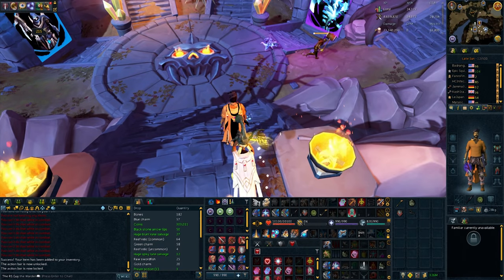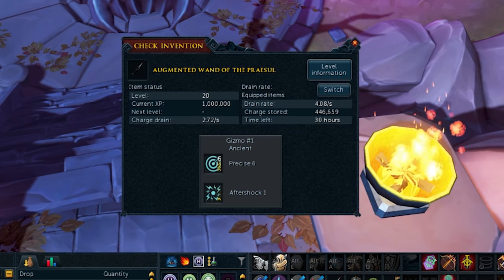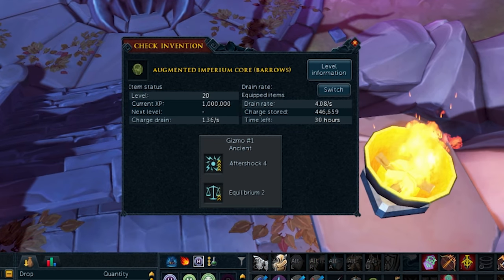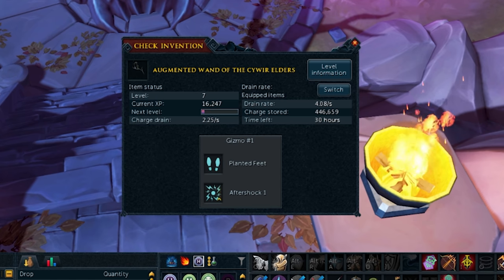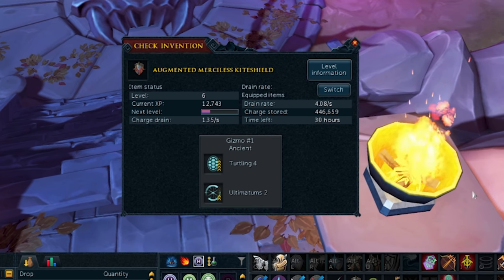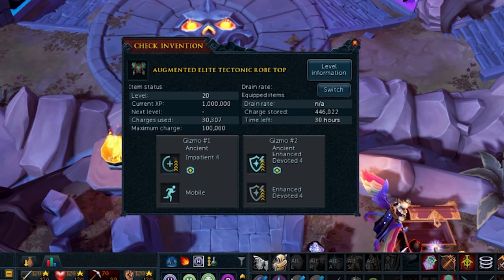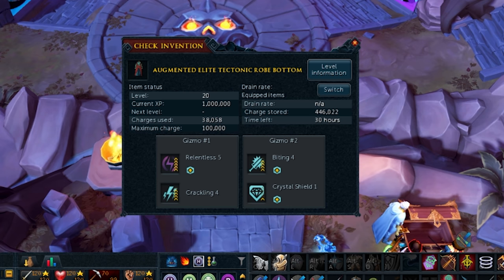Now that we've covered all of the PVM perks, let's take a look at what my actual perk setup is using magic as a sample combat style. On my primary wand, I've got Precise 6 Aftershock 1, and on my offhand I've got Aftershock 4 Equilibrium 2. On my two-handed weapon, I've got Aftershock 4 Equilibrium 2 along with Precise 6 Ruthless 1. For switch perks, I've got a Planted Feet switch on a Wand of the Cywir Elders with Planted Feet Aftershock 1 on it, a Flanking switch on a barrows-dyed Seismic Singularity with Flanking 4, and my tier 90 shield has Turtling 4. For armor perks, I've got Impatient 4 Mobile and Enhanced Devoted 4 on my top, and Relentless 5 Crackling 4 along with Biting 4 Crystal Shield 1 on my legs. This isn't necessarily best in slot in all scenarios — it's important to consider which types of PVM you do to determine which combo perks are going to be important to you.